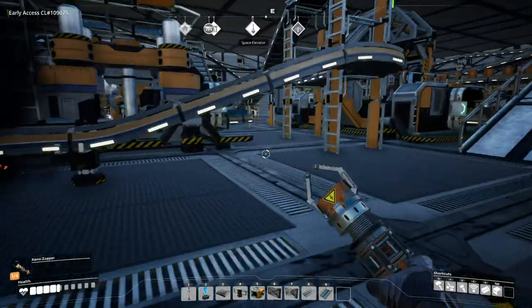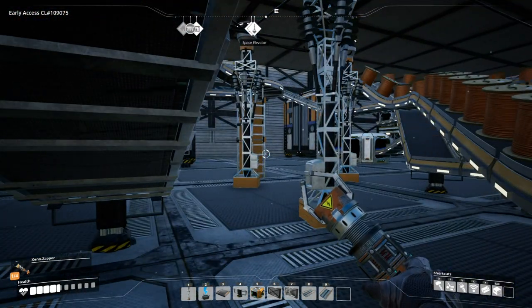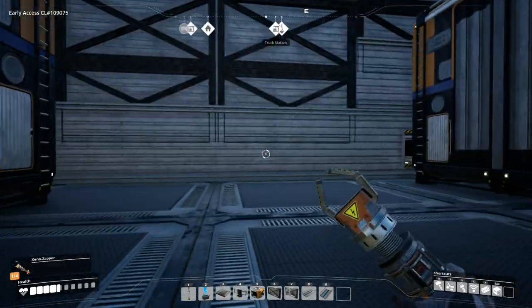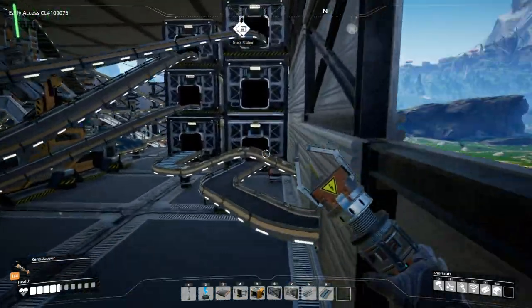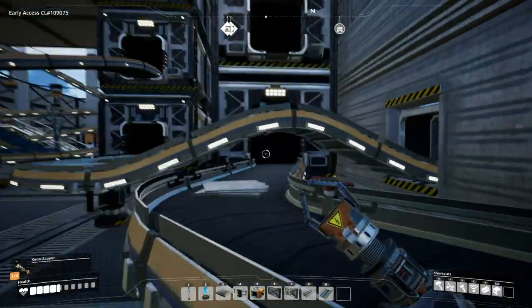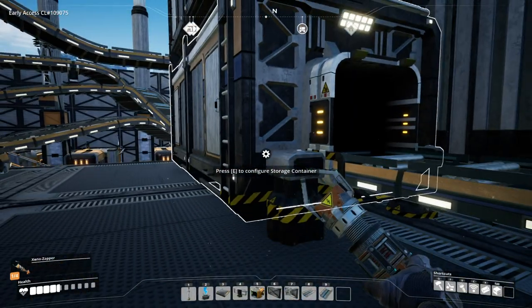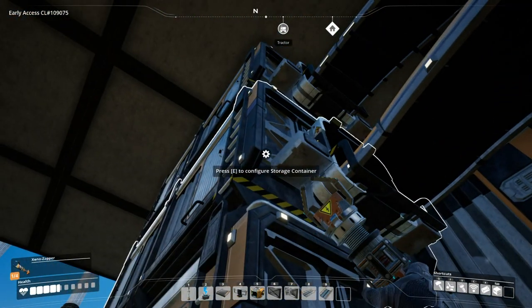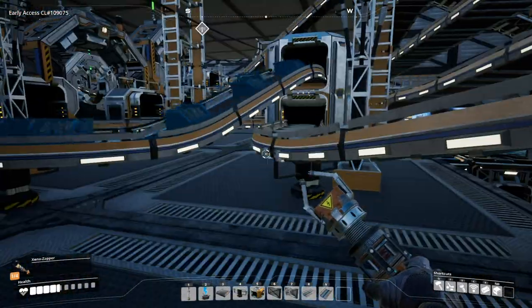I kind of set this all up so iron's on one side, copper's on the other side, and in the middle it's kind of empty — it just has limestone for concrete, and we put a different production line in. The ore comes up here through the lifters into the back, into a single stack storage container. I have three of them stacked up, and they come out the back into this maze of conveyor belts.